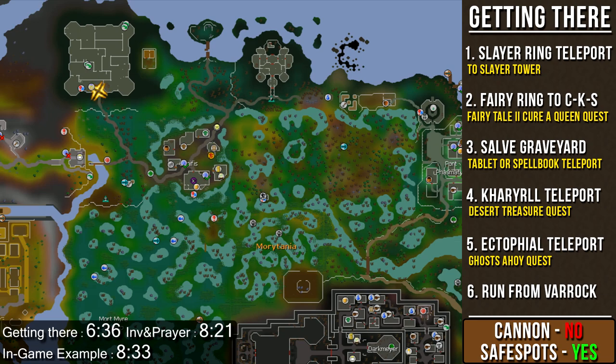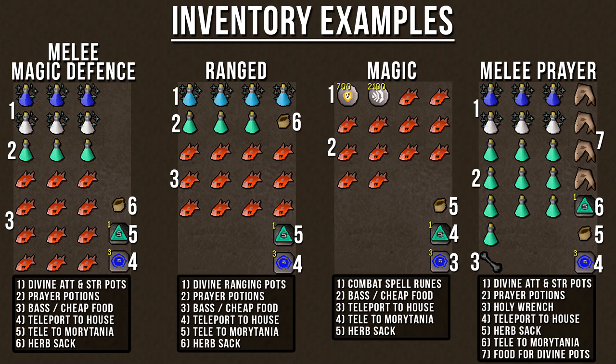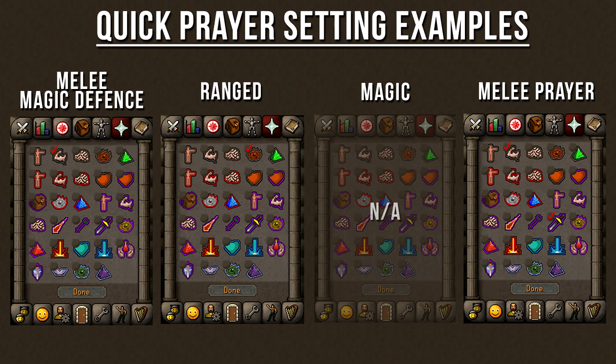Note that you are not allowed to use a Dwarf multi-cannon in the Slayer Tower, but there is a safe spot available. Here are my inventory examples for each armor setup — you can copy it completely or alter it to your liking. Same goes with the Quick Prayer settings; here are the settings I would use for each armor setup, but feel free to change them.